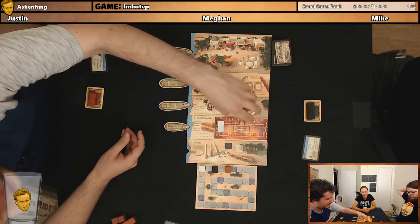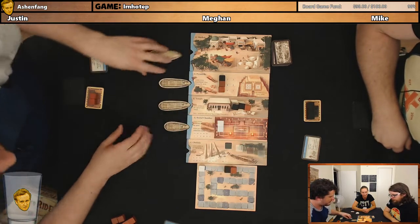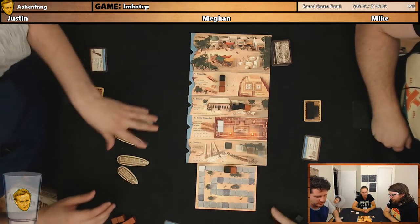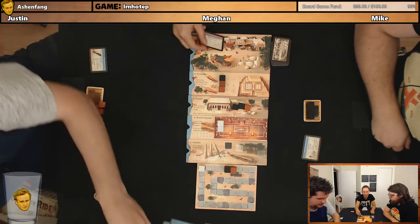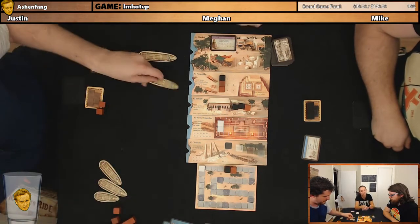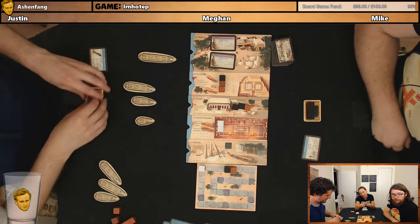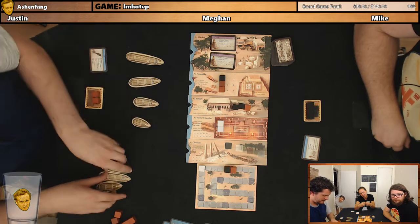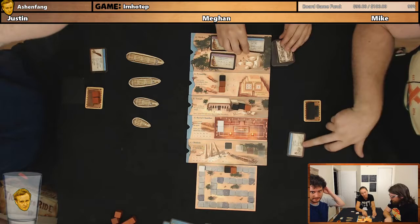End of the round scoring. Mike gets two points. I get one point. Does someone want to refill the market and just read those for me? We have another statue card, another statue card, a lever — sail one ship to a site, decide for yourself the order in which the two unload the stones. Nice, the lever.